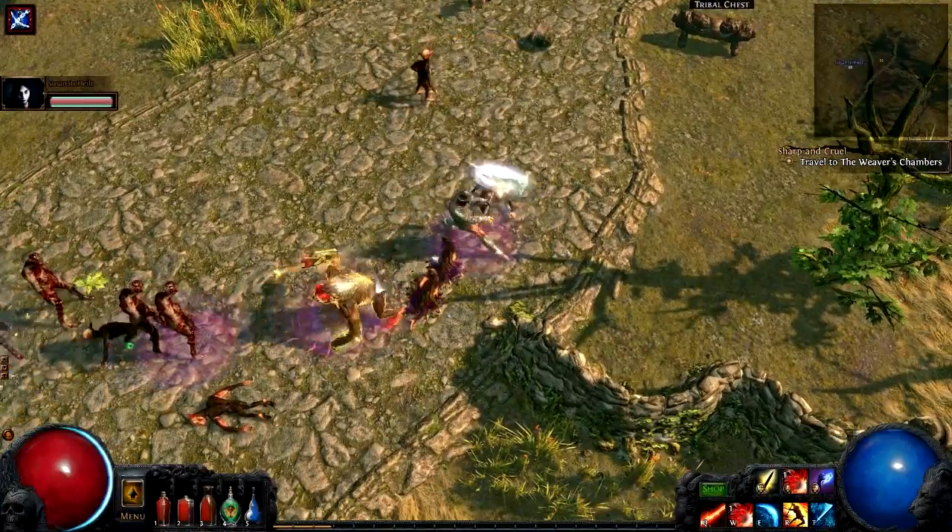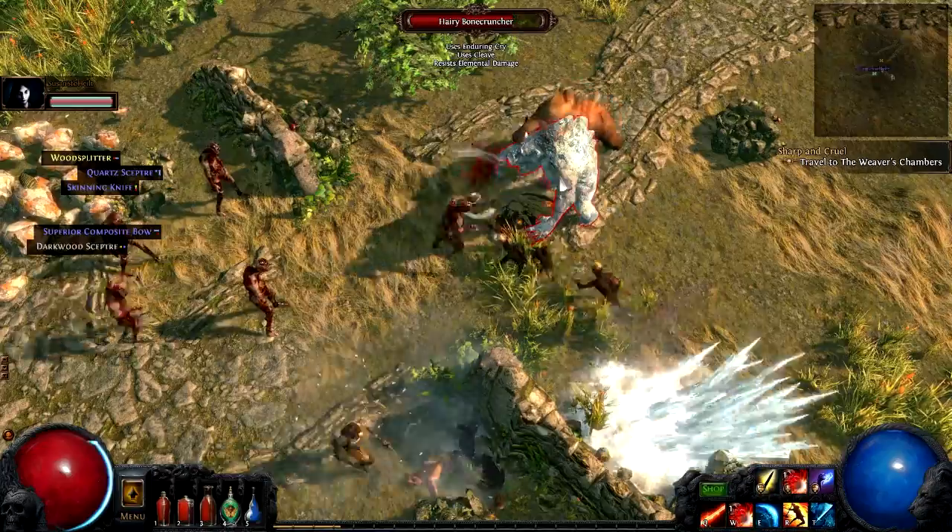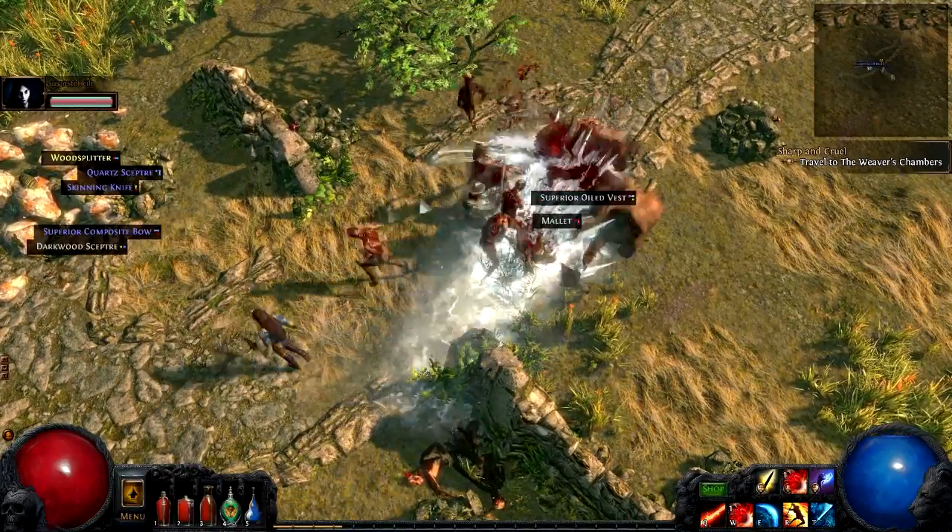There are also mini bosses in each area. Why don't you walk them through your character? There are different character options.